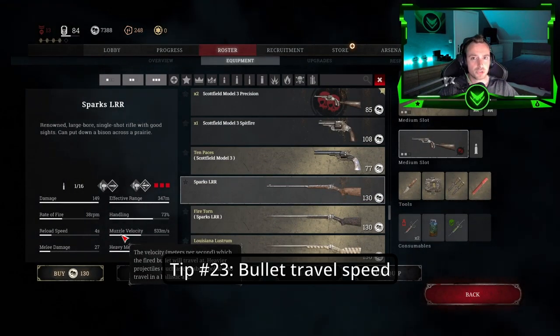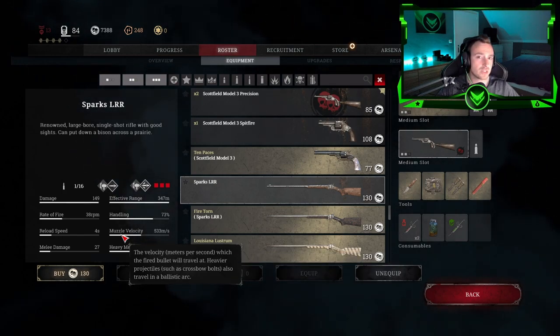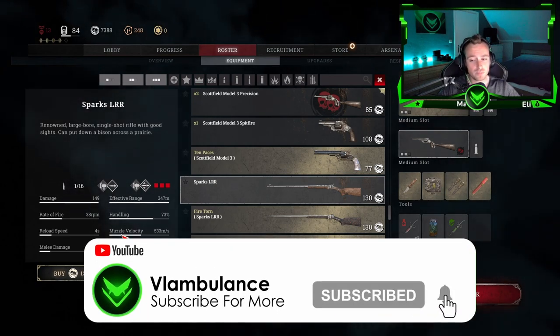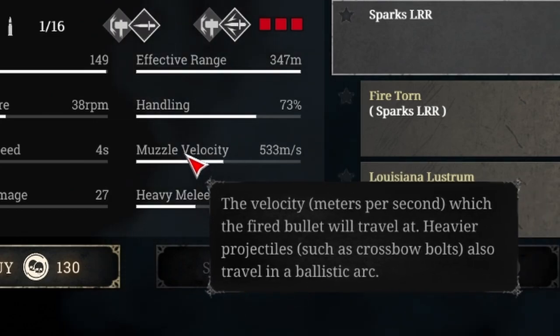Tip number twenty-three: Bullet travel speed — as we have in tip twenty-one, there is no bullet drop. So if you want to know how far your bullets go or how fast, you have to check the muzzle velocity right here in the weapon stats.